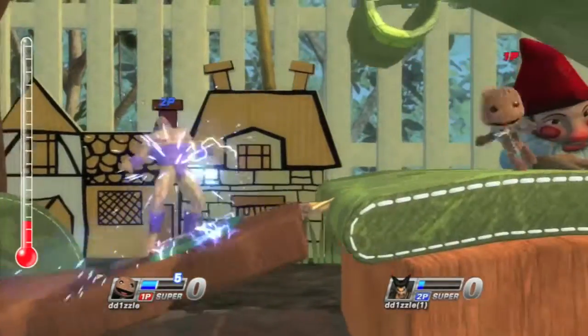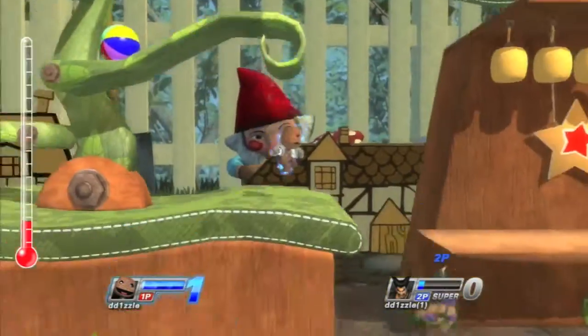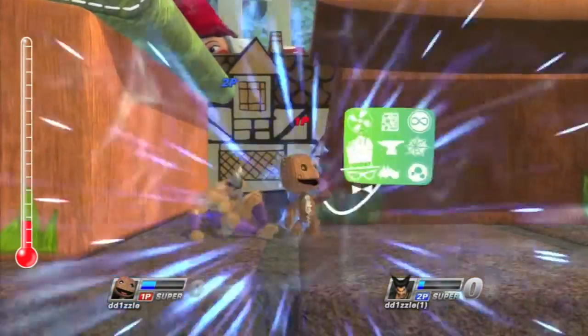Sackboy is an interesting character, as his moves don't generate AP fast and have slow startups. You'll be primarily playing a unique keep-away game that'll annoy your opponents.